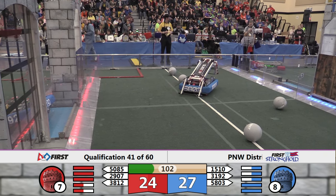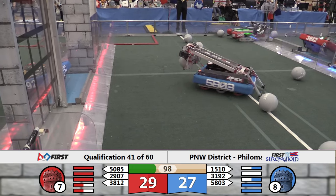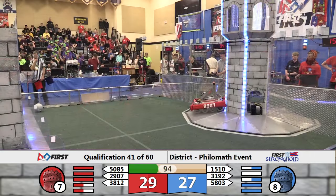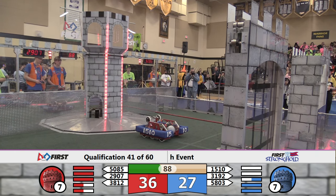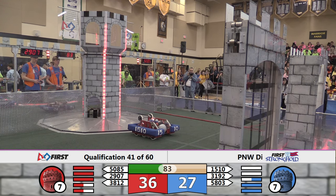Apex back to the neutral zone in search of another boulder. 58.03 gonna make their way through defense, back to the Red courtyard, try to work on a breach and a capture at the same time. The Red Alliance sees 38.12 and 50.85 making their way back to the neutral zone, working on the Blue outer works. Low bar now disabled, the moat not far. 29.07 puts their boulder in the low goal and comes flying back into the neutral zone.